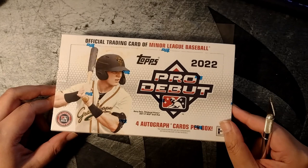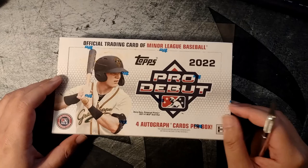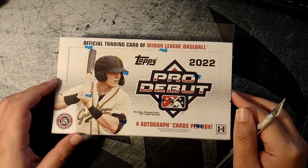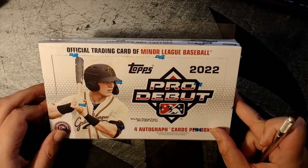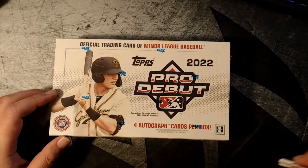Hello everyone — just a quick box of Pro Debut, four autos per box. I saw the Finest on the shelf and then looked at this and thought I could get three of these for the price of one of those, so I just picked one up. I need to be saving money for Series One and 2023, so might as well start now. I need to be disciplined with sports cards — budget is very important, at least to me. Let's do this: Pro Debut, four autographs per box.